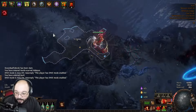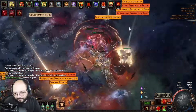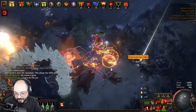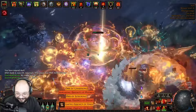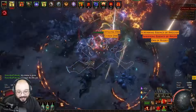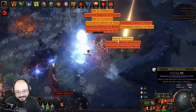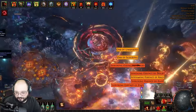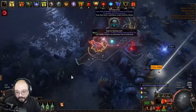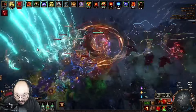Outside of dying to bleed because I don't have an actual bleed flask on — because I'm an idiot — overall it's been really good and a lot of fun. Also, this guy's just not dying. Welcome to the typical essence mob. This is why we do essences and not tier 16 maps. That guy just does not at all care to die. Somebody's going to be like, 'you idiot.'